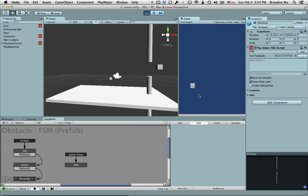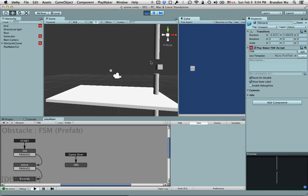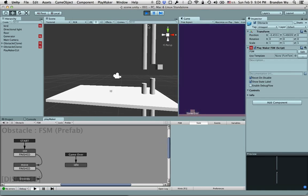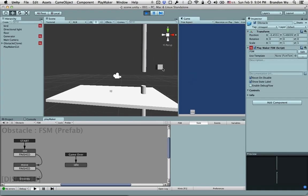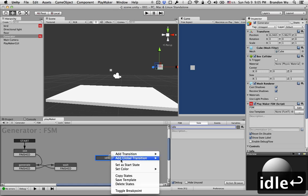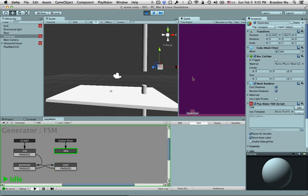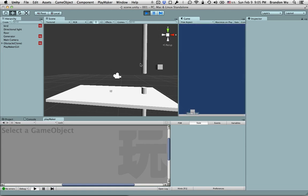As you can see, when we have that, the obstacles will stop moving. Now there's a slight problem where only the obstacles that are currently in the scene know to go to the game over state, because that's when the event is called. The newer ones are still being generated and still moving. So the next thing we want to do is make sure the generator stops generating new objects when it's game over. So fairly similar — let's go to the generator and just add an idle state and a game over event.